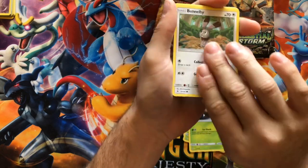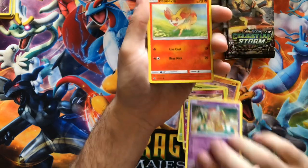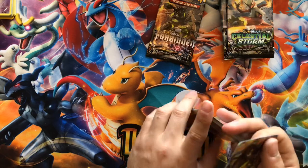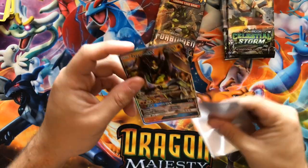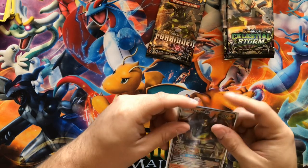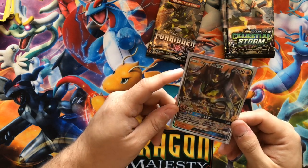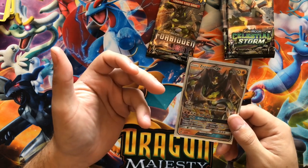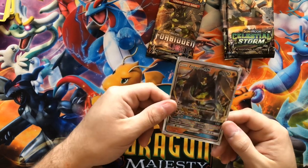Snover, Buneary, Cubone, Cubone, Spewpa, Klefki, Hoopa, Fennekin Reverse, and a Zygarde GX. This is actually a good, good card. Lands of Wrath. Cool thing I like about this card is the Cell Connector — attach two fighting energies from your discard pile to this Pokemon. So basically you attach a double colorless, then you attach two fighting energy, and basically turn two if you go second, you have them all set up. That's pretty good.